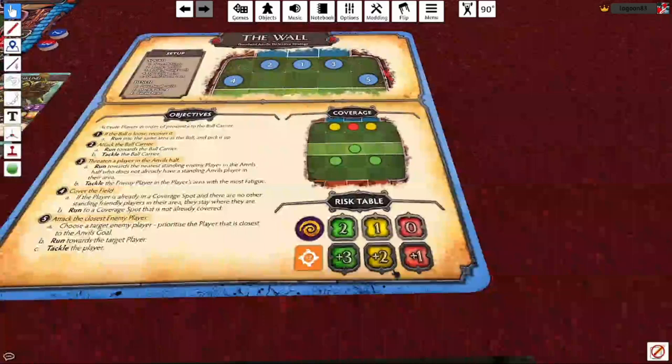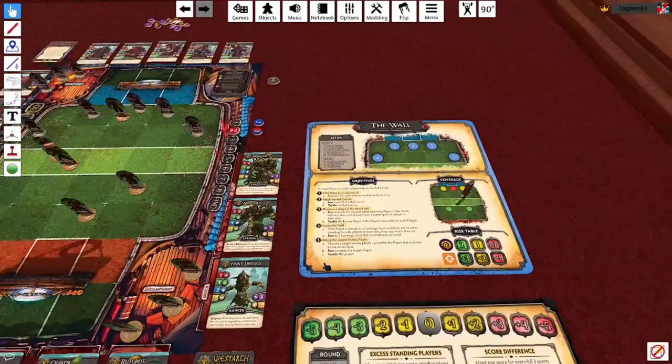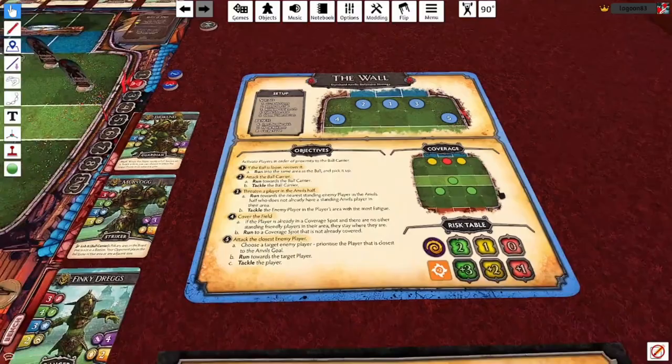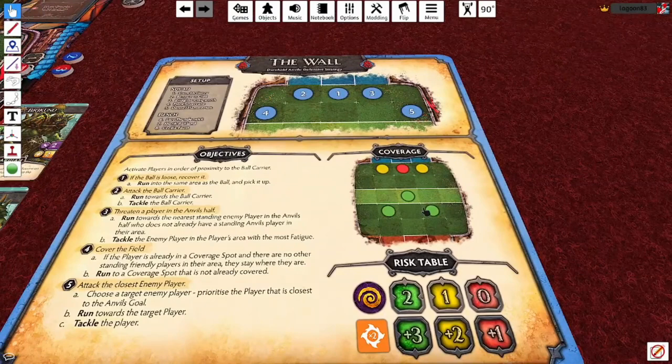So you can see this is where the risk gauge and strategy board are working together to create a dynamic AI that's responding to the game state, while also offloading a whole load of the complex parts onto the player. On the strategy board, we've also got the coverage diagram. The objectives will pull the AI players into the positions you see here, prioritizing red over yellow and yellow over green, to ensure they've got good coverage of the field. So you're not getting all the AI players bunching up into one part of the field and the other team getting the chance to run around them. The color of the area also ties into the risk level - a player in a coverage area will never treat the risk as any lower than the color of their spot.